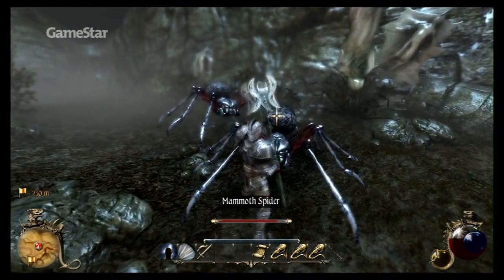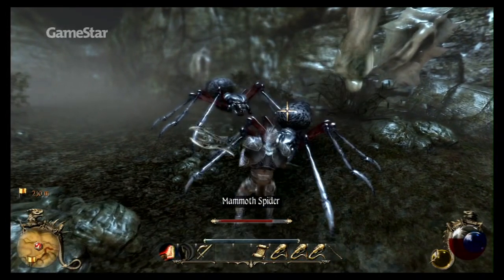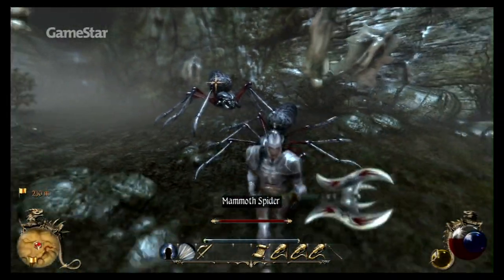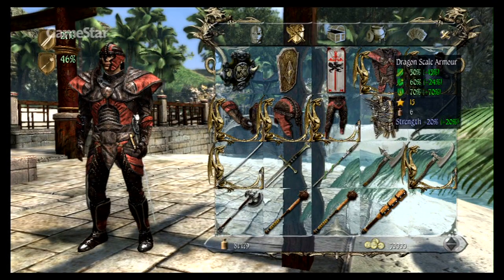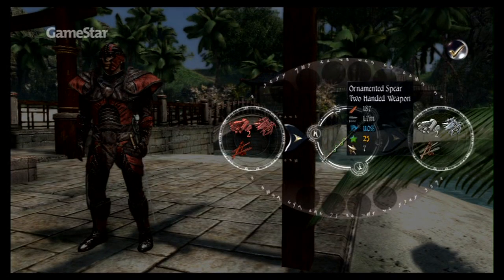Zwar ist das Kampfsystem mit den drei Angriffsmöglichkeiten pro Waffe immer noch recht actionreich, dafür aber immerhin um einiges abwechslungsreicher und dynamischer als noch im Vorgänger. Das wirkt sich auch deutlich auf die Kampfanimationen aus. Als Angriffswerkzeuge nutzen wir abermals allerhand Schwerter, Äxte, Messer und dergleichen, die wir auch selbst tunen können.